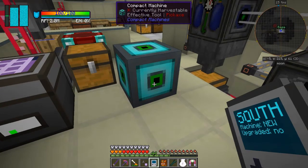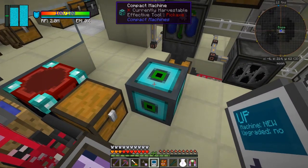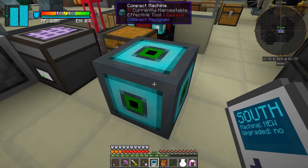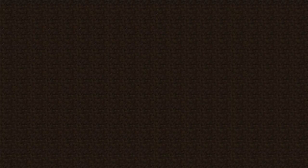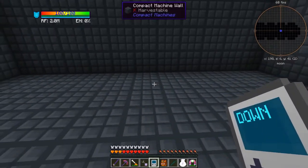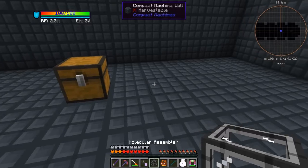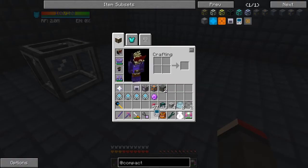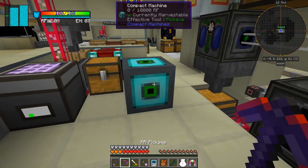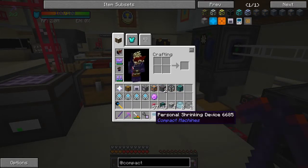When you look at this thing it shows south, west, up, east, and north faces. We can go inside it simply by right-clicking with the personal shrinking device — and we're now in a new dimension. This is 11 by 11 I think. Let's put down a chest and a molecular assembler. Now I'm going to go out and break it. If I shift left-click it breaks, but you'll notice I got the chest back and the molecular assembler back — so it didn't stay together.